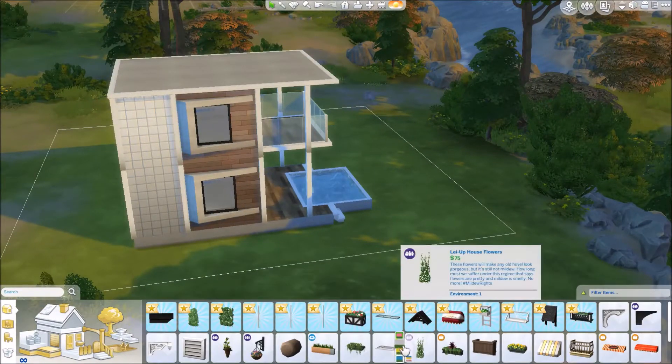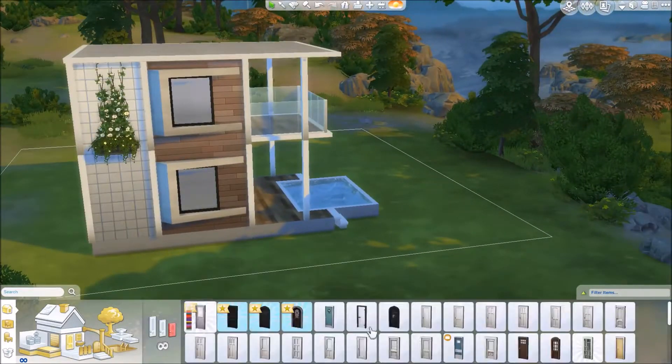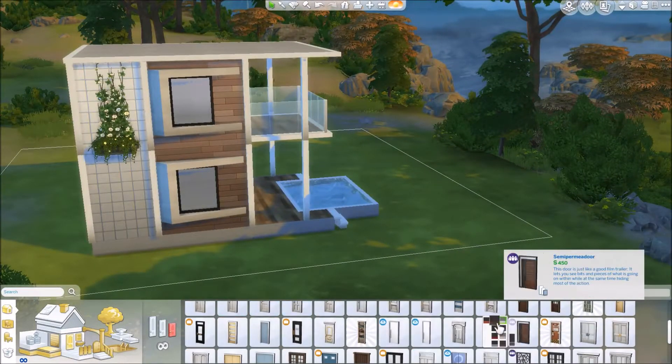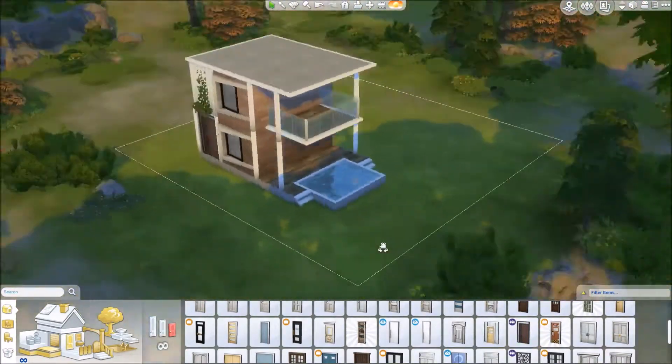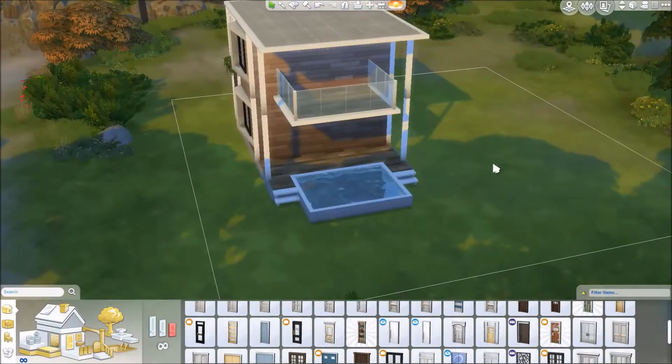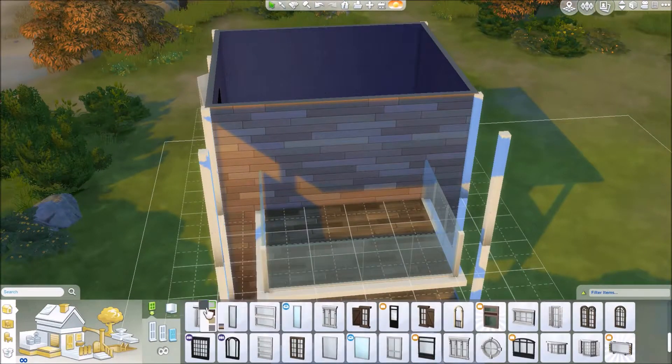Put those cool windows in there to show the front. I'm so excited about those plants that go up against the wall — oh my gosh, those are so awesome. It's so much easier to put plants on the wall now and actually make it look good, so you don't have to do the 9 key and all this crazy stuff.